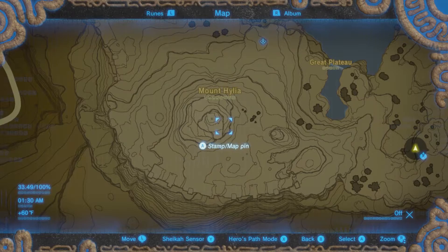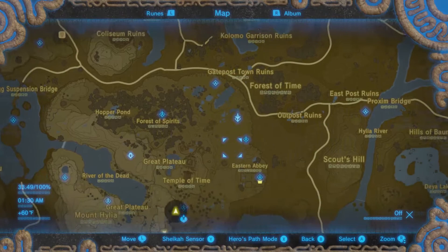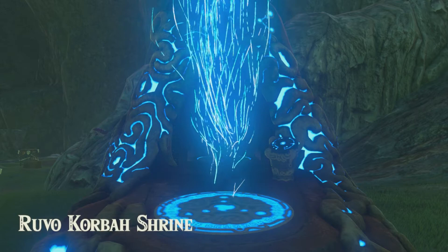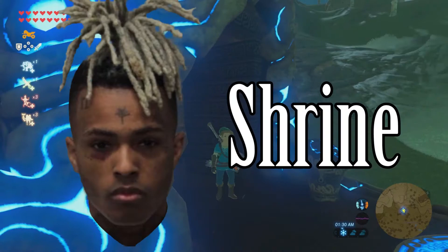About half the shrines or so were also renamed — for example, Urog was turned into Urog, Kam Yatak was turned into Kam Yatak, and Ker Namud was turned into Ker Namud. And if you entered a shrine or arrived outside one for the first time, it would say 'Shrine XXX' instead of 'XXX Shrine', like in the final game.